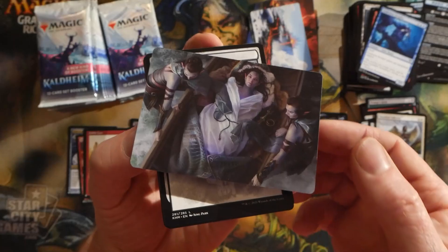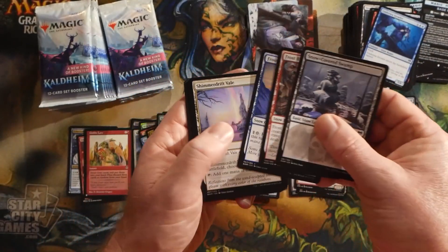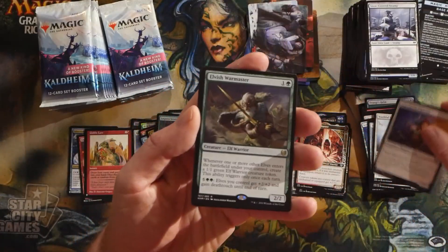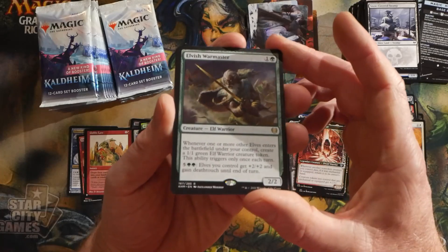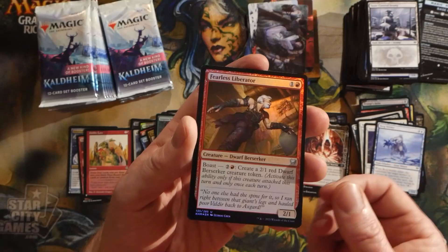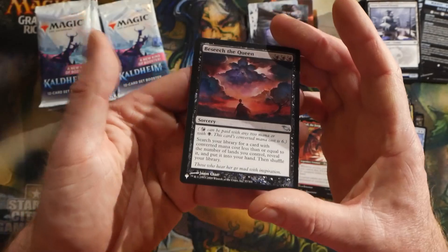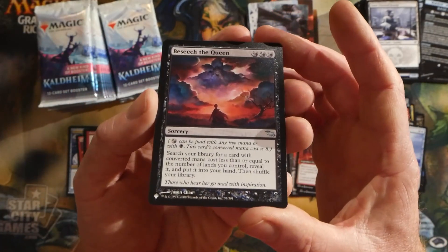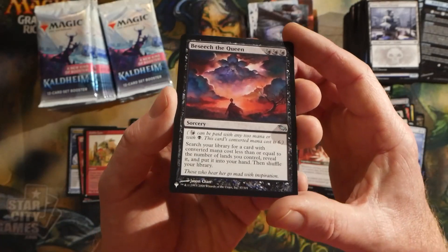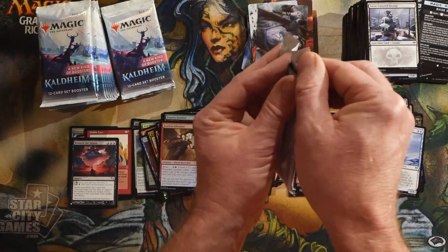That's a pretty sweet looking art card — I really love the art on this set. An Elvish Warmaster — this guy's pretty solid, I really like him. Berg Strider, a foil Fearless Liberator, and then a Beseech the Queen from the list — congratulations! That's a great hit; this is a really expensive card and they are hard to come by. Congratulations to Chris on that one.